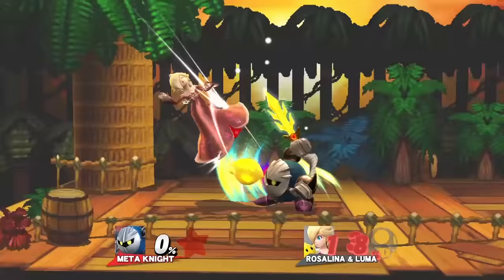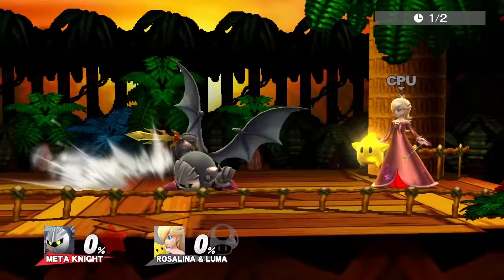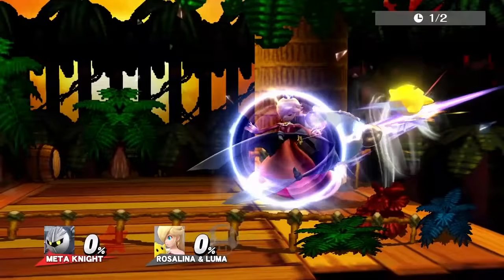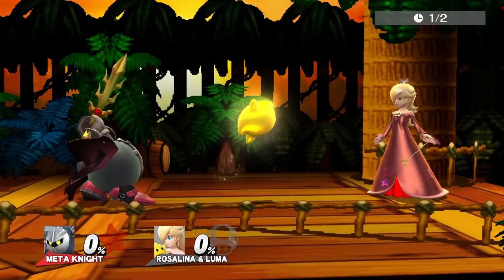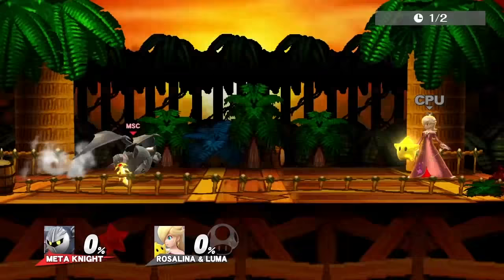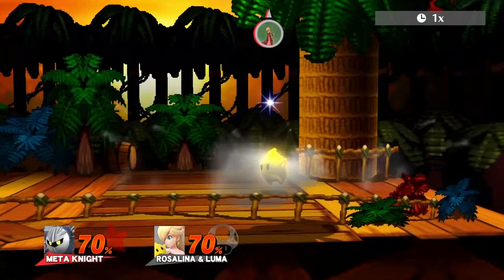Meta Knight in my opinion is the best for dealing with not only Luma but Rosalina as well. His two best moves for taking out Luma are forward tilt and side B, Drill Rush. Drill Rush literally drags Luma off stage. Forward tilt is great since it's fast and launches far. For edgeguarding Luma, use forward air. A combo is dash attack into forward air. If you land a grab, always go for an up throw if Luma is close.